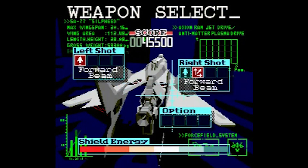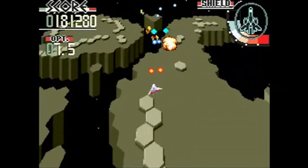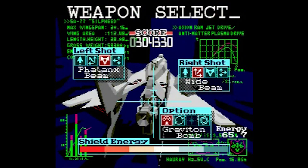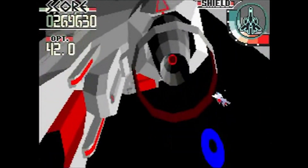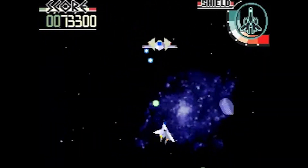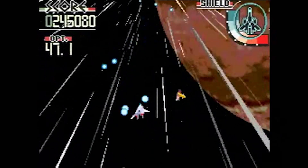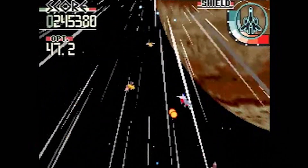The backgrounds add a lot of variety and work very well as window dressing, with area and stages many space shooters only dream of at the time. What can't be understated is the impressive variety of weapon options you have. Not only does each weapon you can select for your main firing have its own benefits and detriments, but there is also another set of sub-weapons, each with their own different abilities, and even ammo count. You unlock these by hitting score goals, which was a different way to earn new weapons, and encouraged you to try and kill as many enemies as possible to quickly earn new abilities.